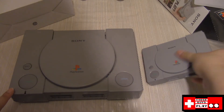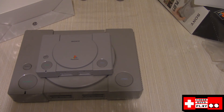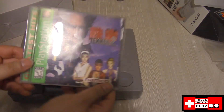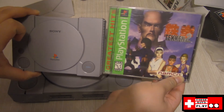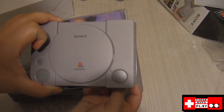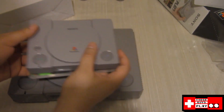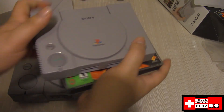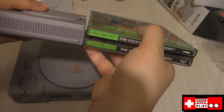Before we wrap things up, I want to compare the size of an original PlayStation with the PS1 Mini. Look at that — it is so much smaller. They said it's 40% smaller, but still, wow, look at how small that looks compared to an original PlayStation. Here is my copy of Tekken 2 — look at how they look side by side. The mini is smaller than a copy of Tekken 2 in a small jewel case, not even a long box, and it's almost as thick as the PS1 Mini. And look at my copy of The Legend of Dragoon — it is actually not only taller but seemingly thicker than the PS1 Mini. How crazy is that?